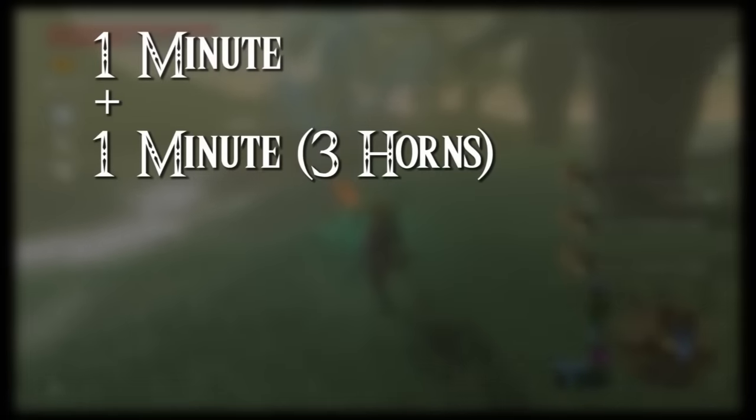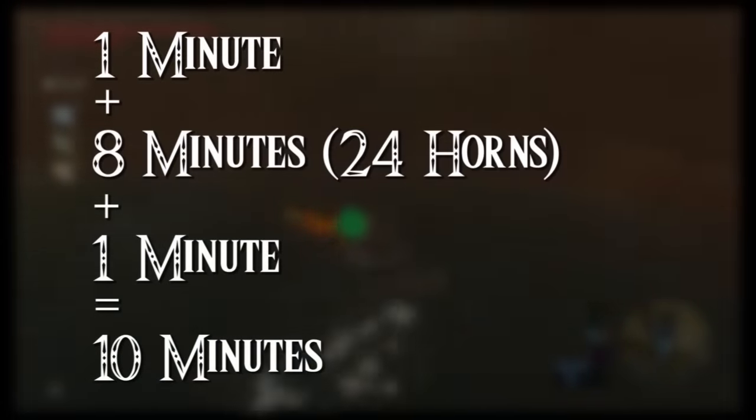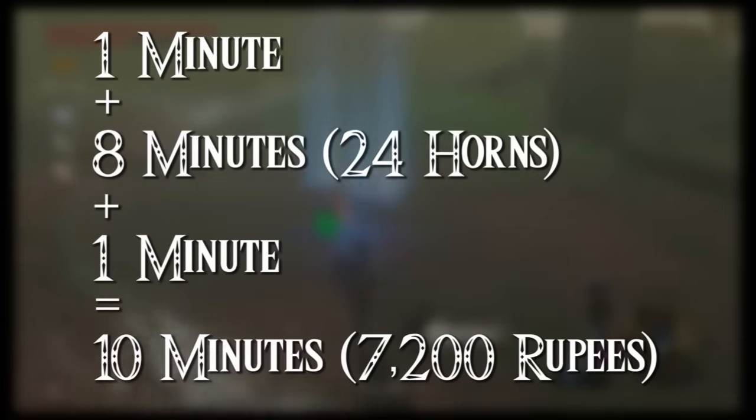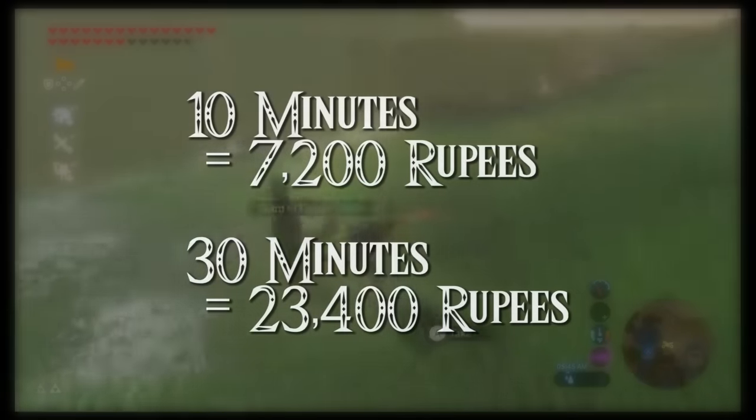You can get 3 horns every minute after that. It takes an average of 1 minute to gather all the parts. You can sell each horn for 300 rupees. In total, over 10 minutes of traveling and collecting, you can get 7,200 rupees. If you continue to farm and gather every 10 minutes for a total of 30 minutes, you can get 23,400 rupees.